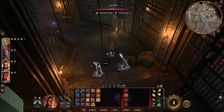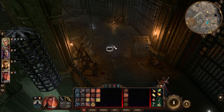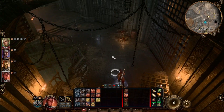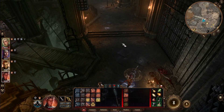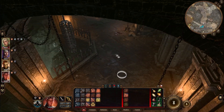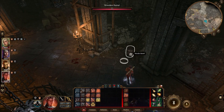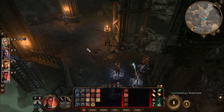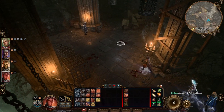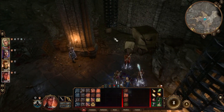First, head out into the cave system at the back of the prison. Take three of your characters, go into the back of the caves, and position them so that they can open the sturdy walls pretty much immediately the moment you are ready to do so. If you have a character that can do this at range, that will maximize the chances that you will not be drawn into combat.